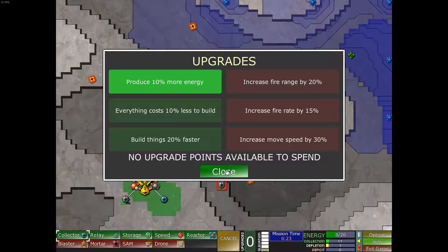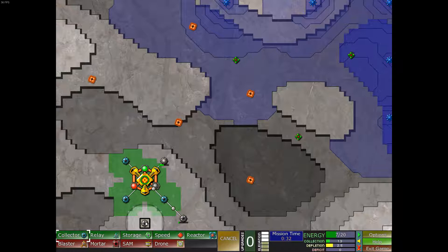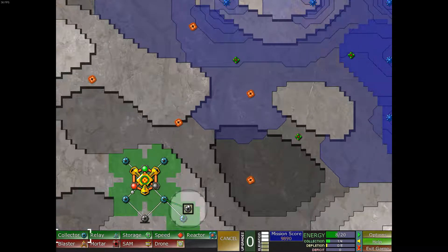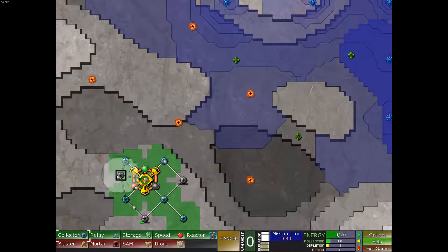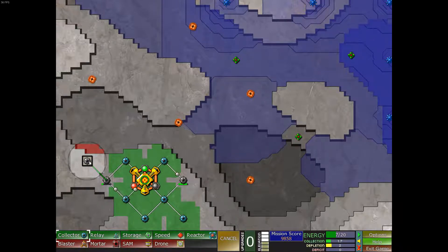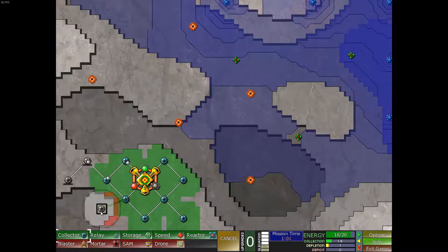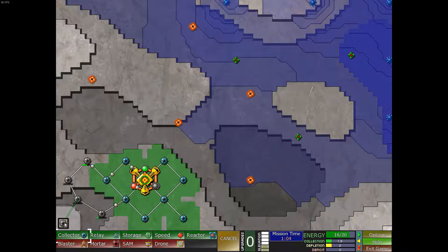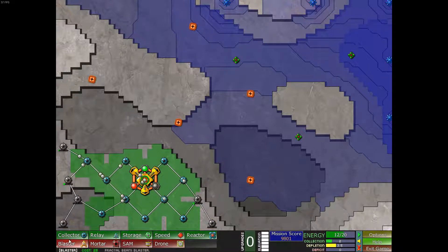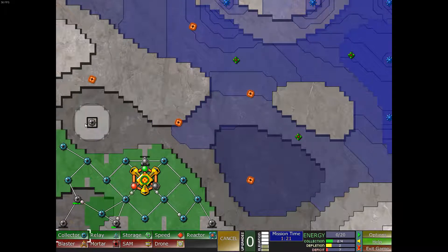Let's go ahead and get our power upgraded. We seem to have excess — we can support two at once. Let's build down here and gather this as well. We can start with our blasters.